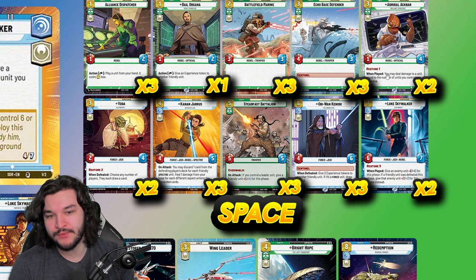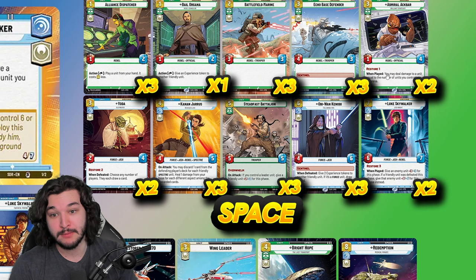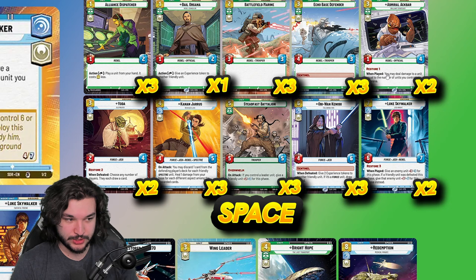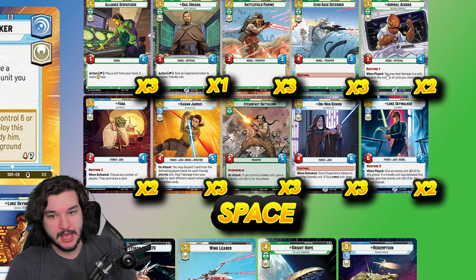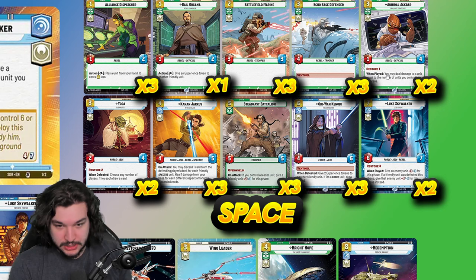Yoda is still solid — a two-four at three with restore two. He's particularly good against aggro decks because he's a must-deal-with threat that just pings creatures and restores your HP. But in more midrange or Boba matchups I prefer something else. Three copies of Kanan — one of the best reasons to be playing blue. He has all the tags you want: force, rebel, even Spectre. He's essentially restore 1.5 in a lot of situations, and a four-five body is really nice.